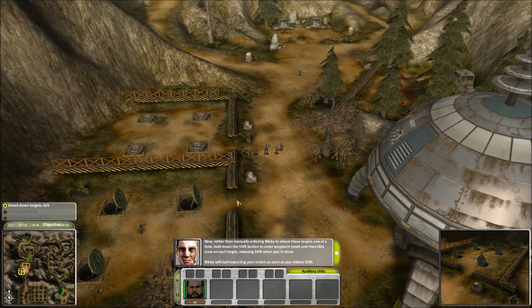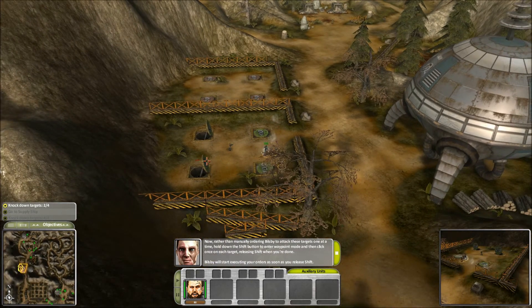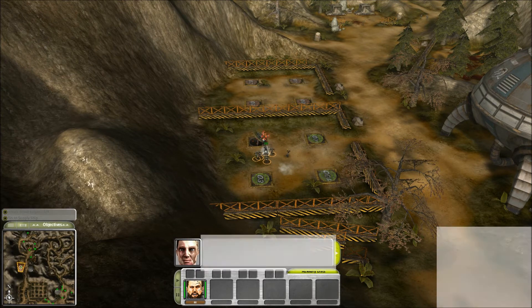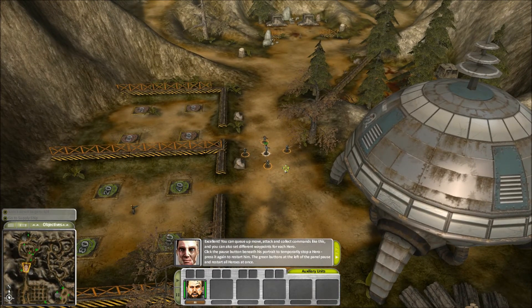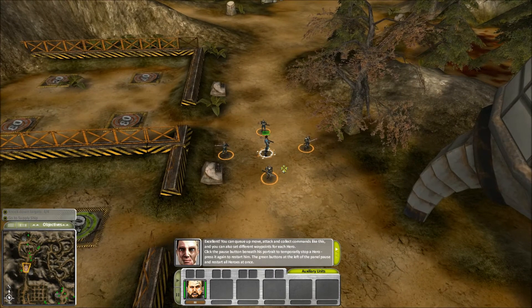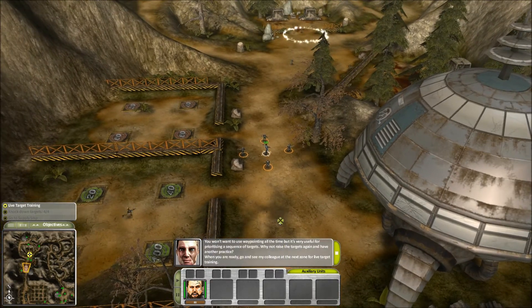Rather than manually ordering Billsby to attack these targets one at a time, hold down the shift button to enter waypoint mode, and then click once on each target, releasing shift when you're done. Billsby will stop executing your orders as soon as you release shift. You can queue up move, attack, and collect commands like this, and you can also set different waypoints for each hero. Click the pause button beneath his portrait to temporarily stop a hero. Press it again to restart it. The green buttons at the left of the panel pause and restart all heroes at once. Waypointing is very useful for prioritizing a sequence of targets.